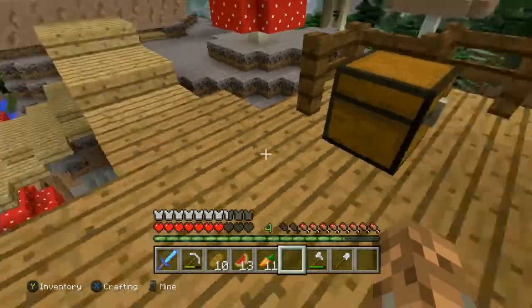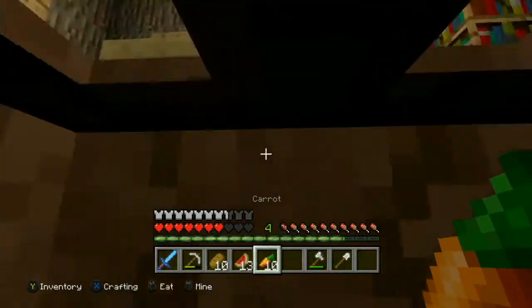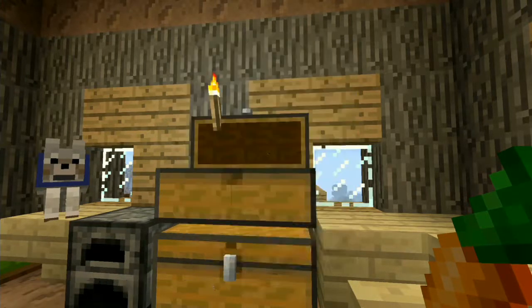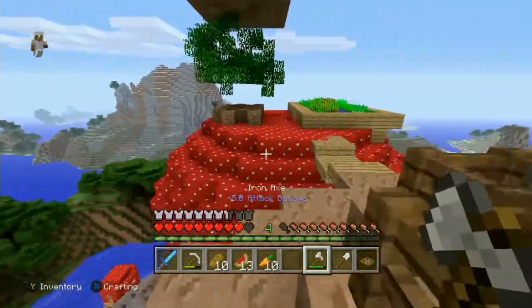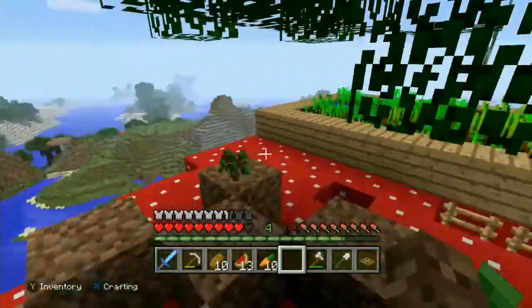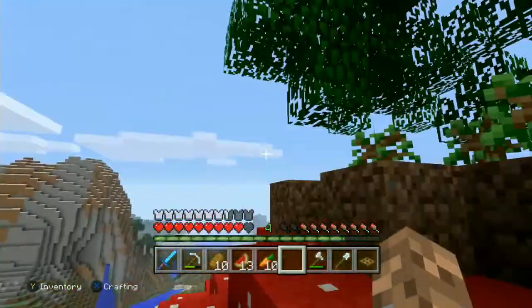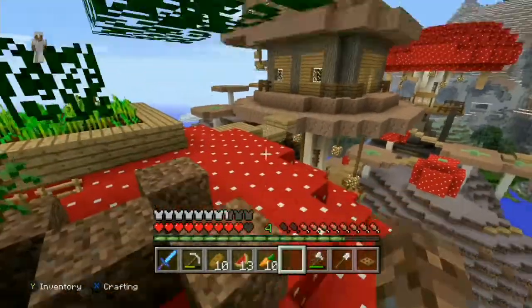We need one more chest from upstairs since I ran out of wood. No wood in there... we have no more wood. How are the trees doing? We have saplings! Let's put these down — we're going to get three or four more trees that should grow soon. Any more saplings on the ground? Oh wait, there's one up there. We've already got plenty of trees, I'll just let that keep going.